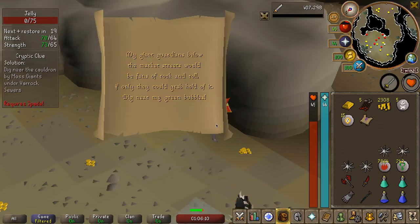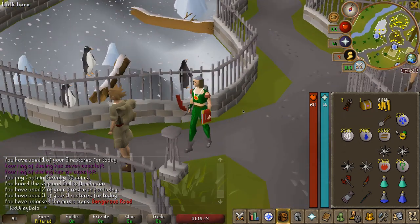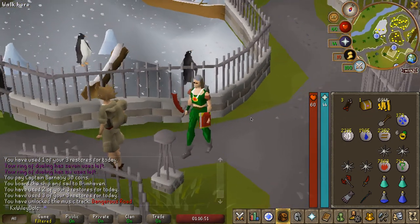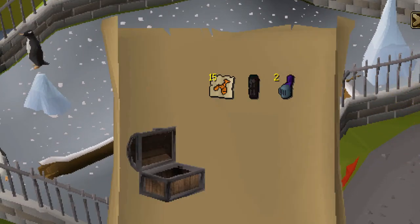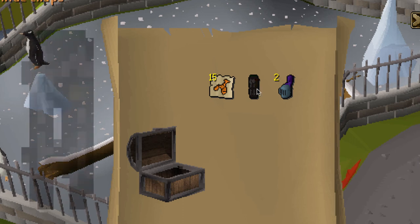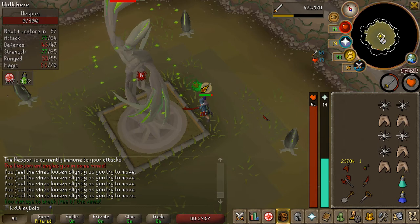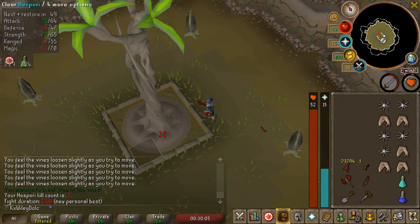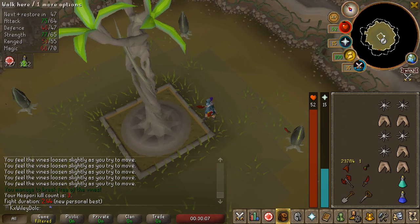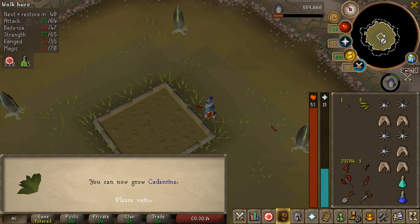Let's see if we can do this hard clue - sure can. A sixth hard casket coming in. Okay, that's my first dragonhide drop, and then some alchables. There we go - there is our third hispori KC. Will we get the bucket? Nope, but we do get 67 Farming, which is fantastic.